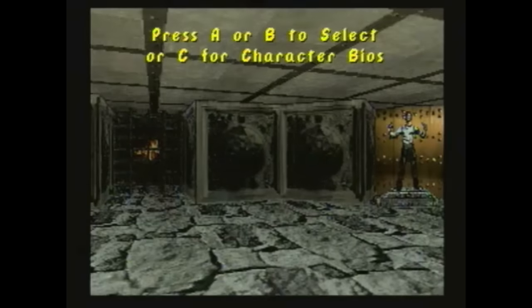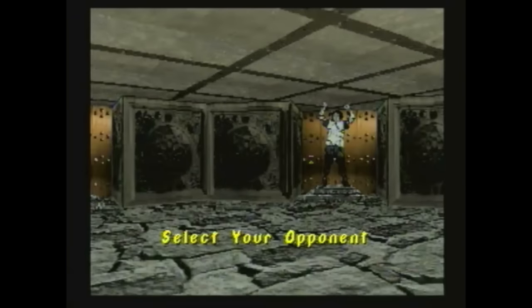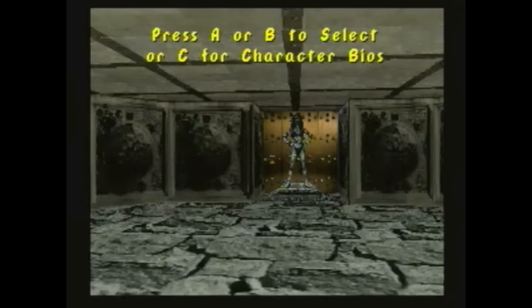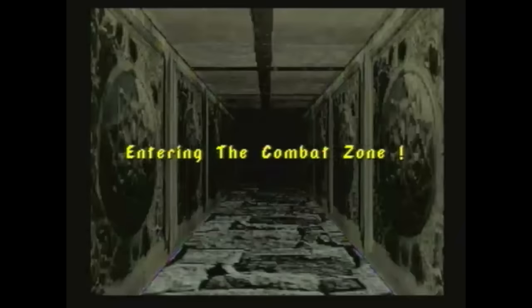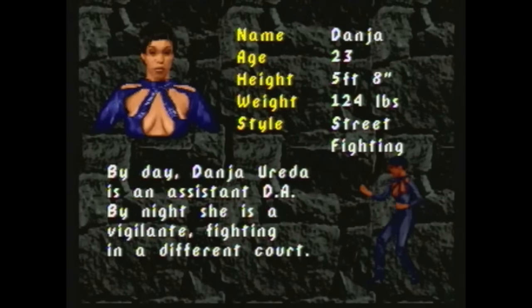You may also have noticed that the character select screen isn't at all what you would expect from a fighting game. It's an awkwardly slow-moving 3D dungeon that can be trudged around in, with each selectable character being represented by a statue. When you walk up to one of them, you can either select them or hit the C button to view a small bio on each one.